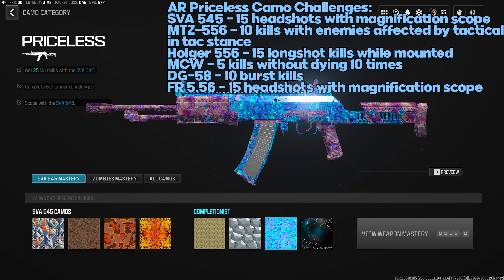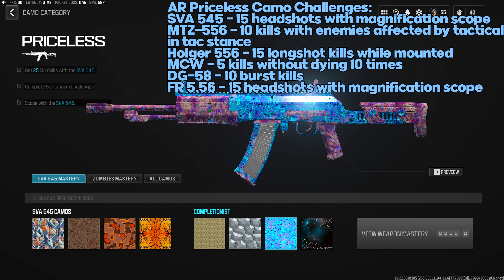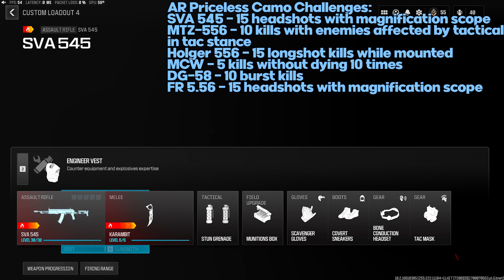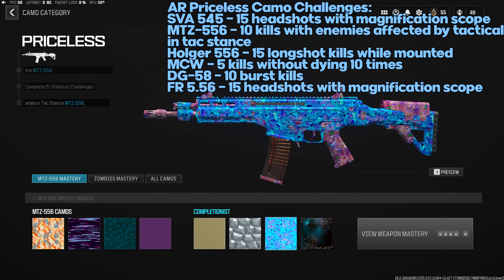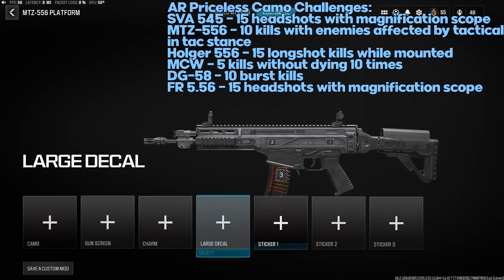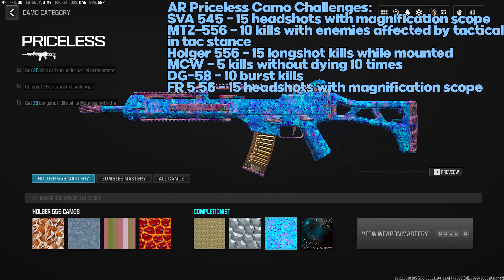Now for Priceless camo challenges — these are different for each specific weapon. SVA 545 Priceless: 15 headshots with a magnification scope (Slate Reflector works). MTZ-556 Priceless: 10 enemies affected by tactical while in Tac Stance — force Tac Stance with down on the D-pad or Q on keyboard. Holger 556 Priceless: 15 long-shot kills while mounted — I played Hardcore on Estate, mounted on brick walls.